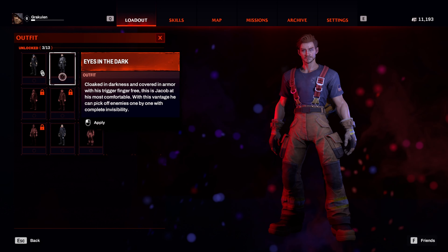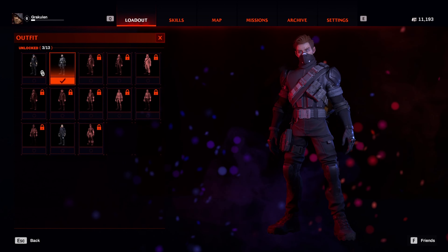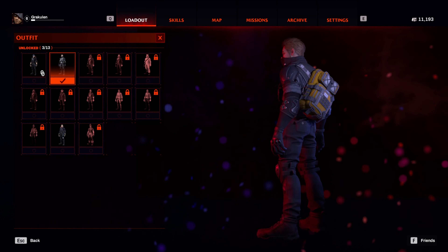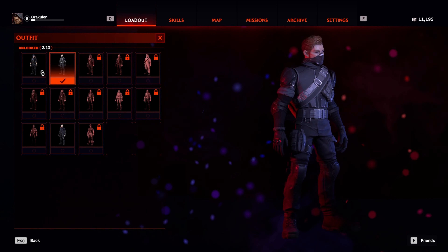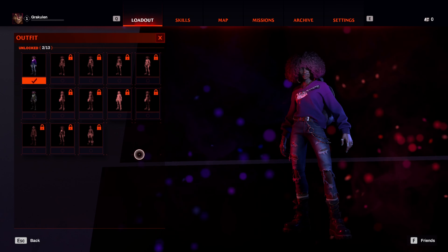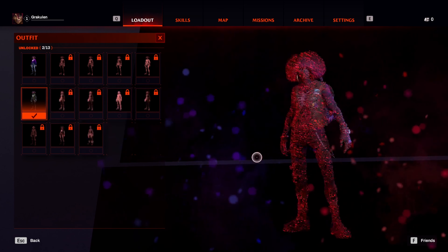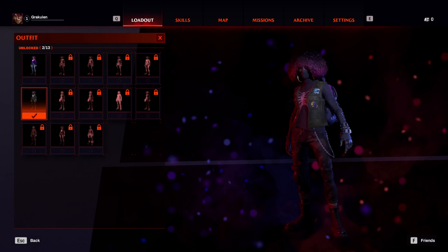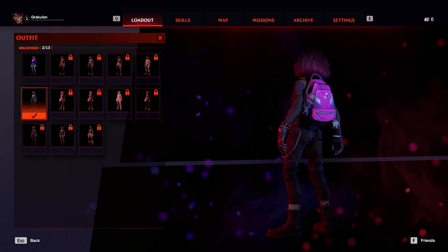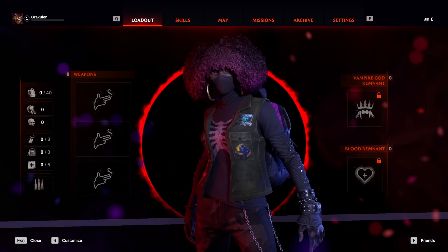Then we have the Eyes in the Dark outfit. This is the War Clothes outfit. Next up, we have the Northern Expedition outfit.